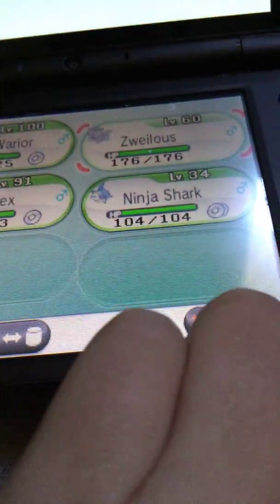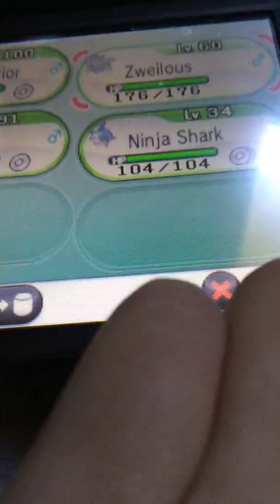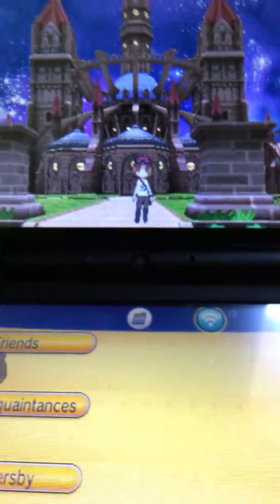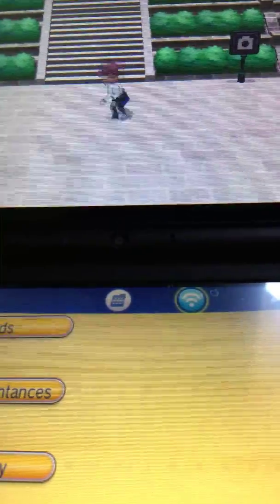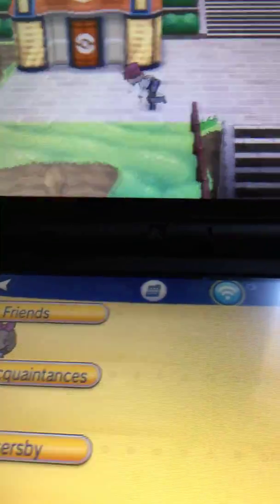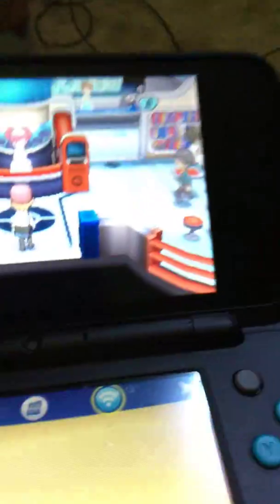These are the other guys on my team. I got Ninja Shark, also known as Sharpedo. In this video I'm definitely not doing the Elite Four because that would take too long — I'd have to have an extremely good team.